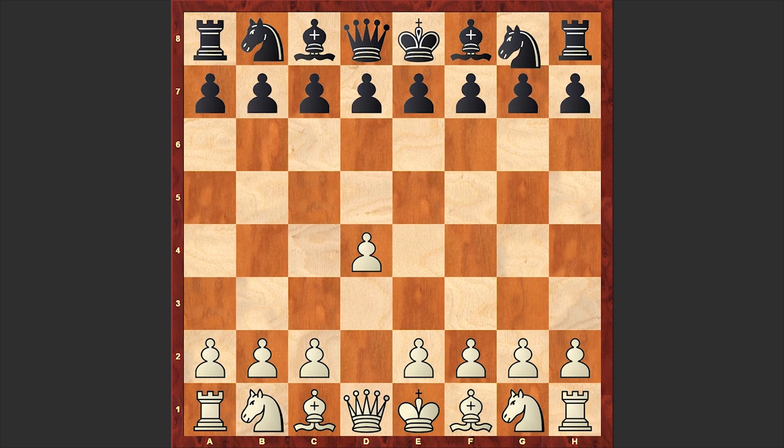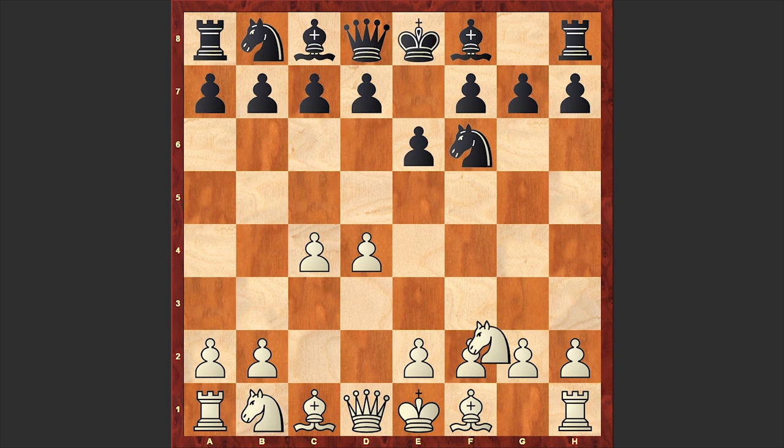The hero of this game, Jonas Buhl-Pierre, answered with Nf6, c4, e6, Nf3, d5. The good old Queen's Gambit Declined 3-nets variation is on the board.